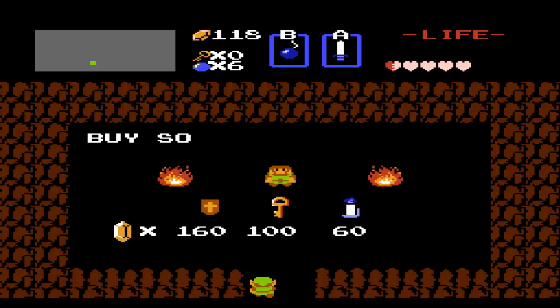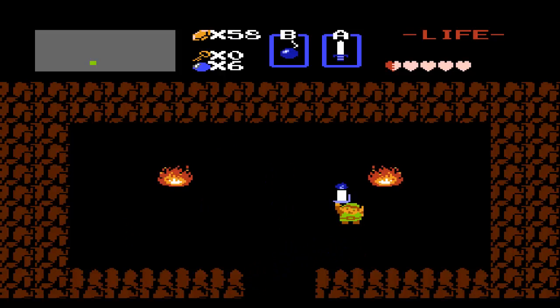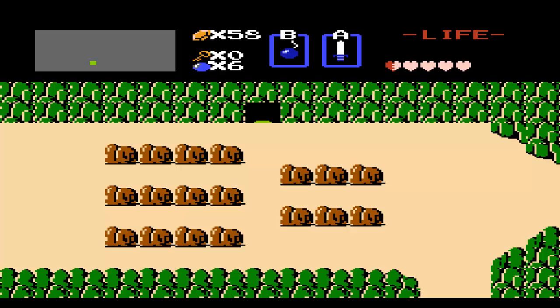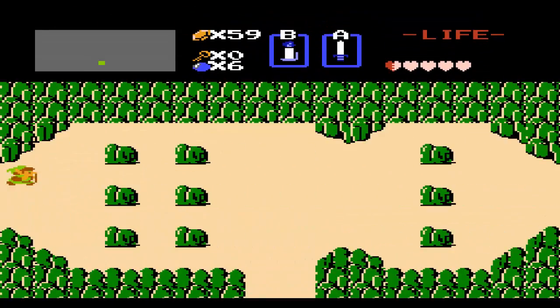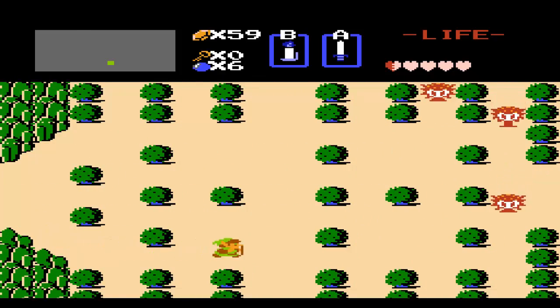We want to go in here because there's a blue candle in here — that's going to be really helpful for finding other secrets. Now that we have the candle, we are going to go back to the right. We are going to use the candle to actually burn a bush, and that will be helpful for finding secrets.